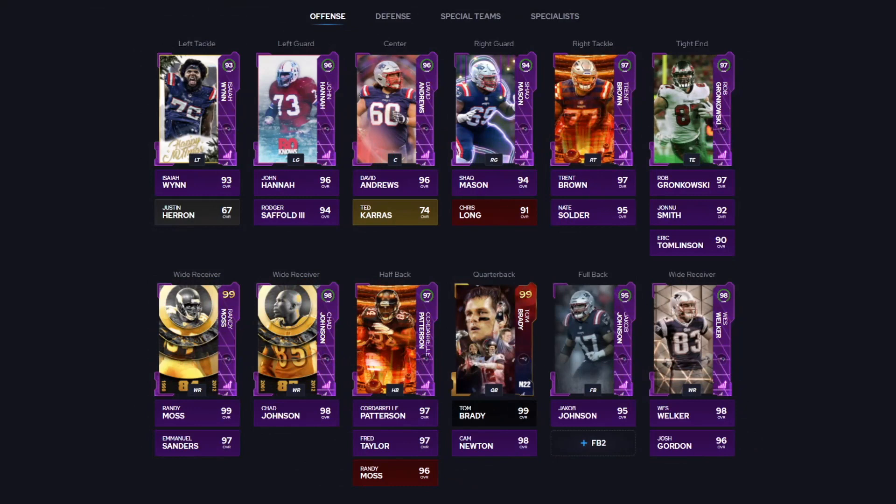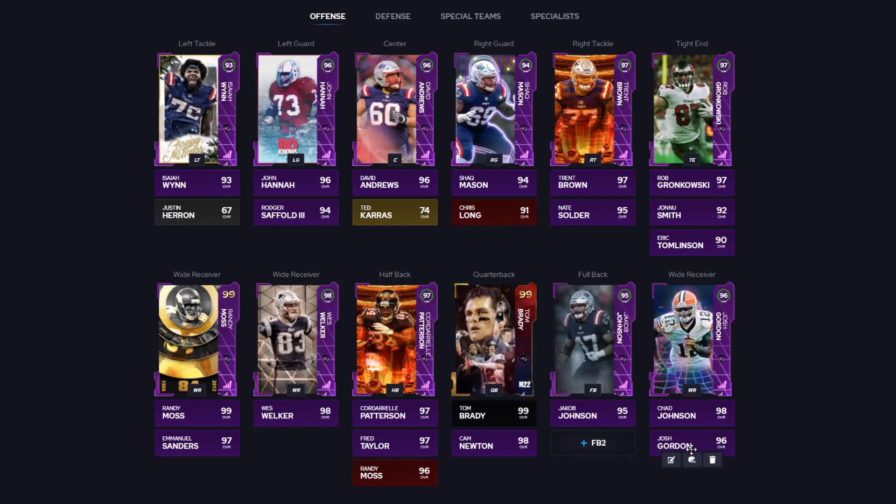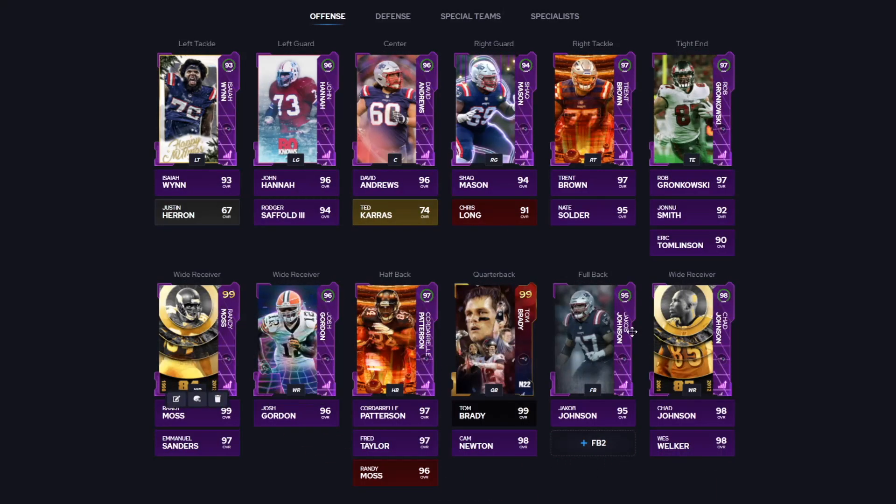Coming in at number eight, we have the New England Patriots theme team. It was close between Seattle and the Patriots — very close. At the end of the day for me it came down to the receivers and how the Patriots already have their receivers while the Seahawks are waiting for receiver upgrades. If I were running this theme team, I'd probably run Randy Moss, Chad Johnson, and Josh Gordon.